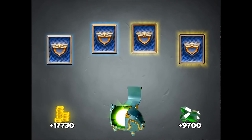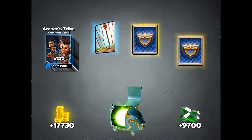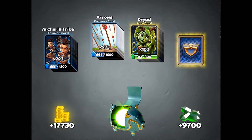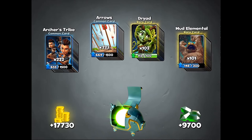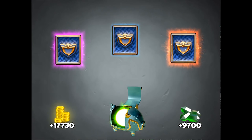You can see the gold and gems it's giving back first. Common: 222 archers tribe. Then we have 223 arrows. Next we have 102 dryads. Then 101 mud elementals. On to the next page.